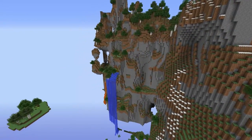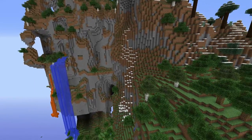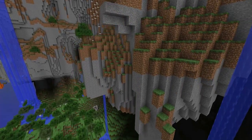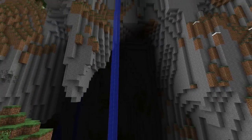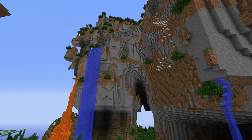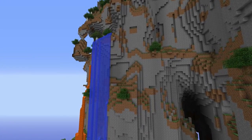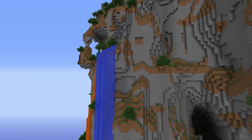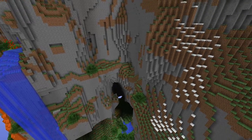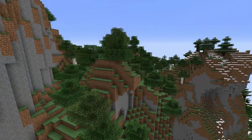A new world type has been introduced called Amplified. This amplifies mountain heights, generally making most mountains over the height of Y200. Extreme Hills biomes reach the height limit of 256 blocks, and this world type features interesting landforms such as floating islands, which are rarer or nonexistent in a normal Minecraft world. Snow forms on most high mountains due to the new temperature system. According to the Minecraft wiki, Jeb created this world type by accident and Notch convinced him to keep it.